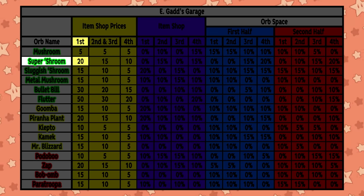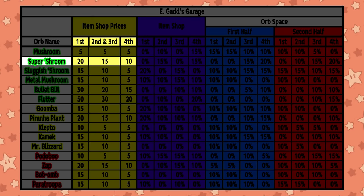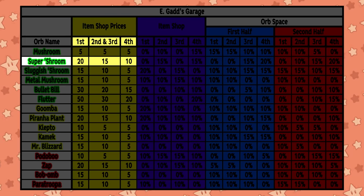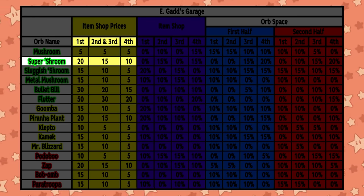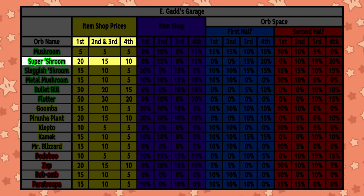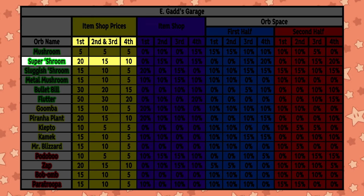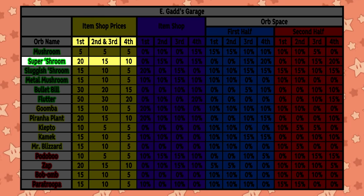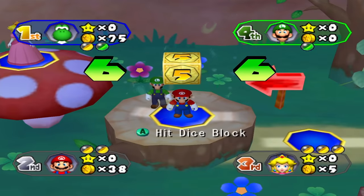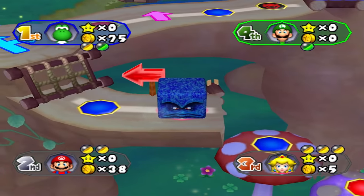You might assume that if you're in first you probably have a lot of coins anyway, so spending 20 isn't a big deal, but there will always be times where the player in first has a lot of stars but no coins. Spending 20 on a Super Shroom may prevent you from purchasing the next star unless you're confident you'll win the next minigame. The lower prices of 15 and 10 are much more reasonable, especially if you've got coins to spare. Blasting ahead with triple dice blocks is always fun, but not if you pass over an enemy's red orb space — check the map earnestly beforehand.